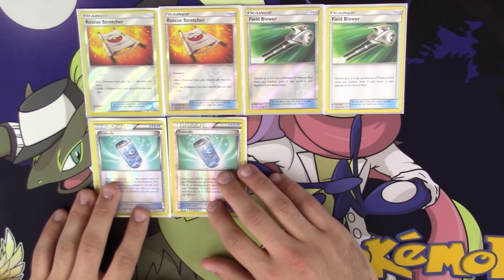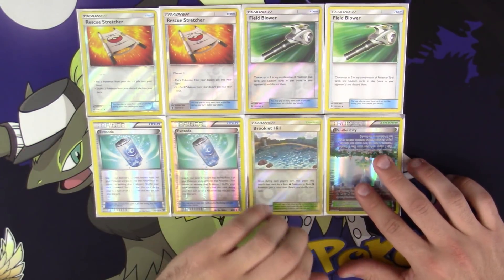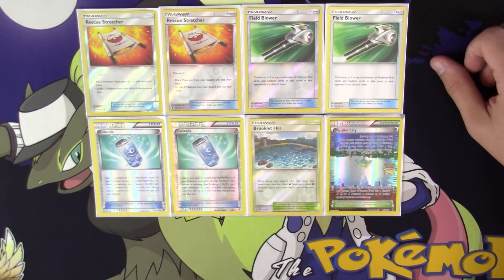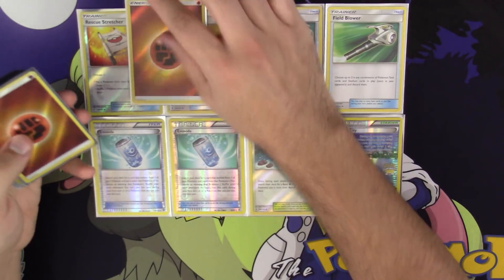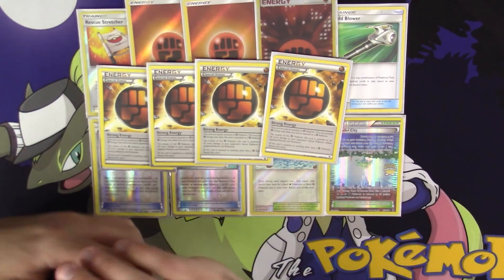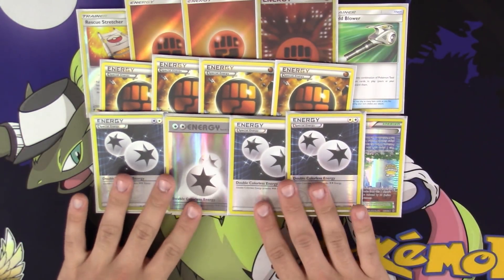I also run 2 copies of Evosoda — these are not for Lycanroc since the ability only works if you evolve from hand. These are just to get out our Zoroarks much quicker since we want to see them ASAP. For stadiums, I run 1 Brooklet Hill — to get more Rockruffs out when you can't use Brigette — and 1 Parallel City, just because there are numerous situations where either side can come in handy. Our energy count is 3 Basic Fighting, 4 Strong Energy, and 4 Double Colorless Energy, probably the energy you'll use the most.